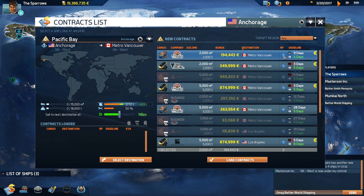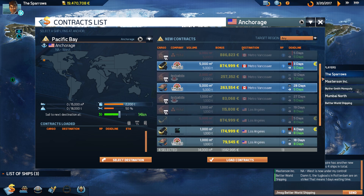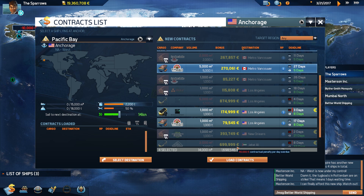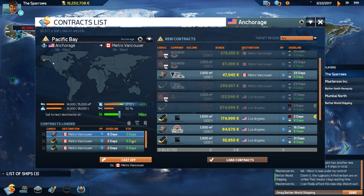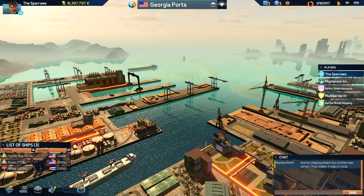RP points are the reputation points you get for each contract, depending on what zone you are servicing. For instance, Metro Vancouver — the more missions you accept and the more contracts you sign, the less you'll be able to choose because you'll reach the limit of your cargo. I'm going to load these contracts and send Pacific Bay to Metro Vancouver, where I have the most contracts. Unfortunately I chose contracts that will finish in about two days, so I'll take five days to get there. The more days past the deadline, the higher the fine.